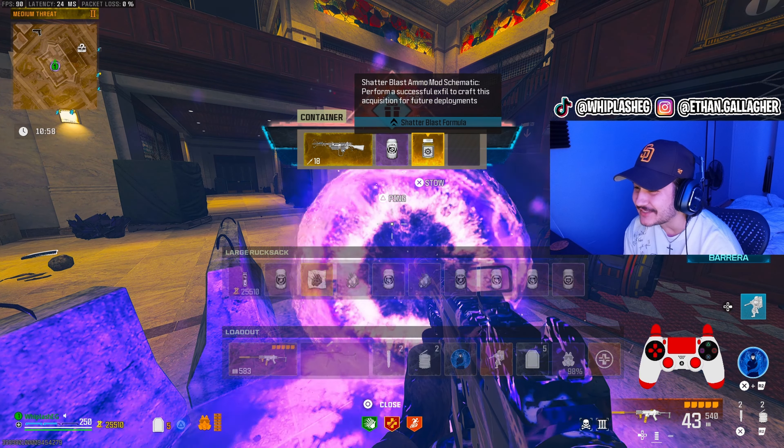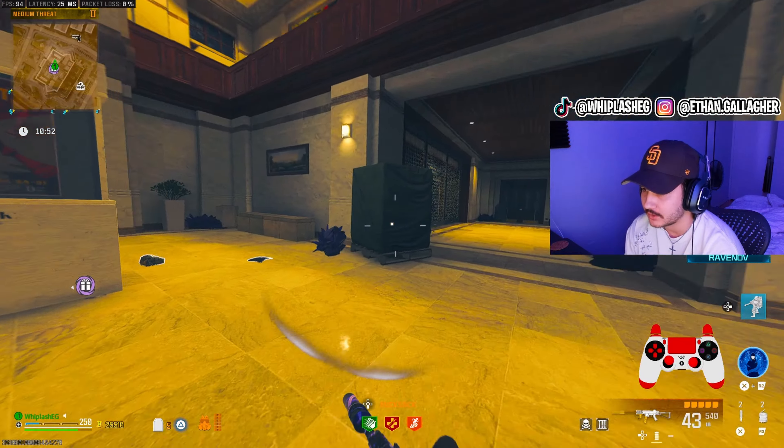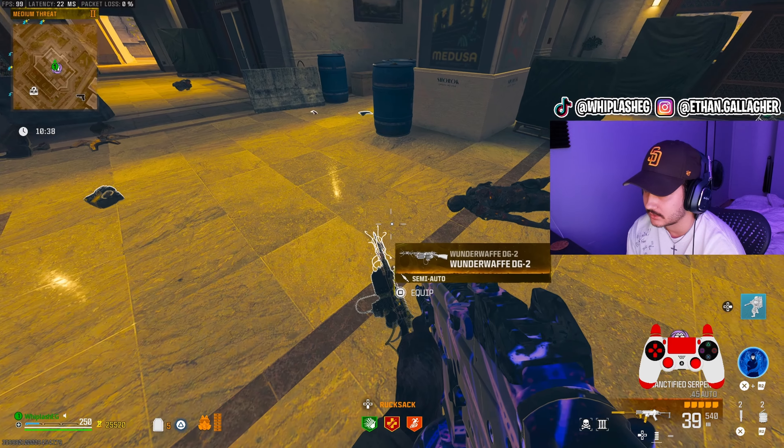The Shatterblast formula — we'll replace DAX. You already have that. A Wonder Waff drop — can we stow that? How do we stow that so we can drop it?